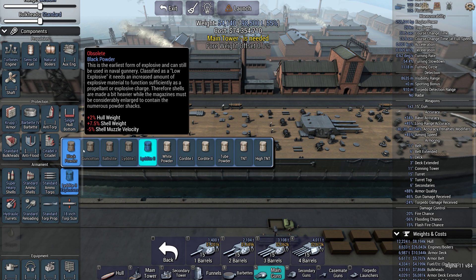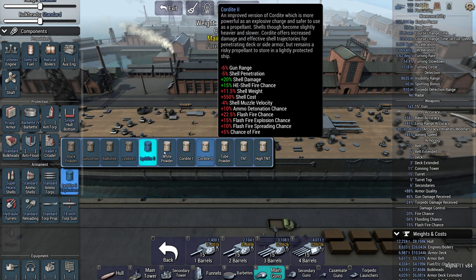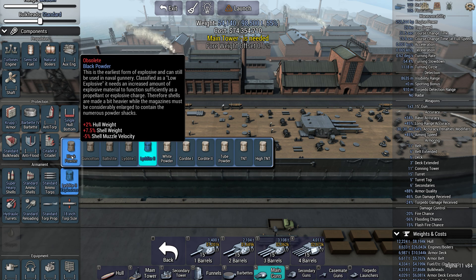Now for explosive types. Not all of them are available at all times in the game, but I'll go through them all. Right at the very start of the game you get black powder, which is generally awful — it adds to your hull weight and shell weight while reducing muzzle velocity. Everything about it is bad, so you want to move away from it as quickly as possible.